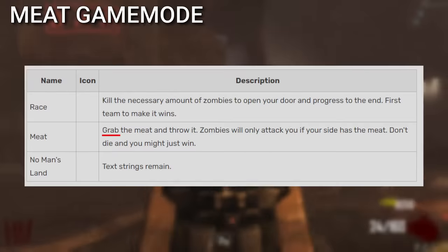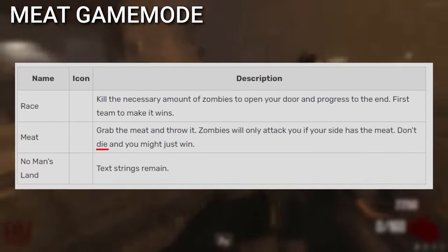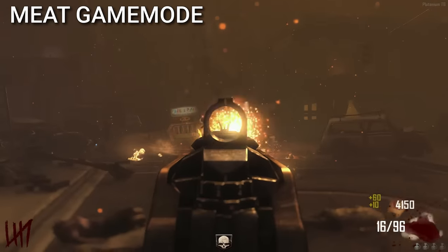The second cut game mode was Meat. Grab the meat and throw it — zombies will only attack you if your side has the meat. Don't die, and you might just win. This one would have been on Town, but it sounds a little weird.